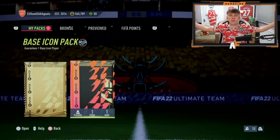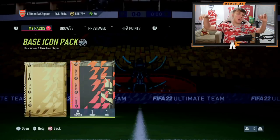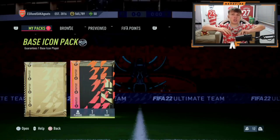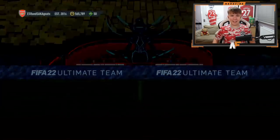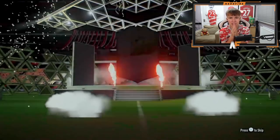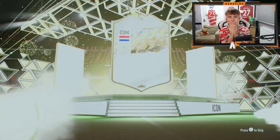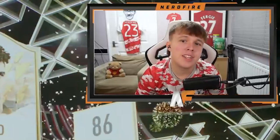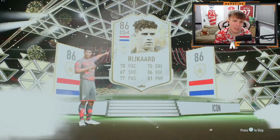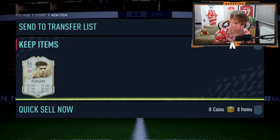To end the video, X Lost Mafia opens his base icon pack. I decided not to do it this week — didn't want to put more coins in. He cracks it open: the nation is Dutch, CDO. It's not the greatest — really not the best icon, though not the worst either. That's annoying.